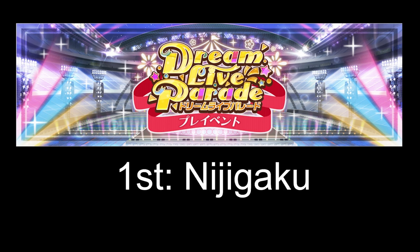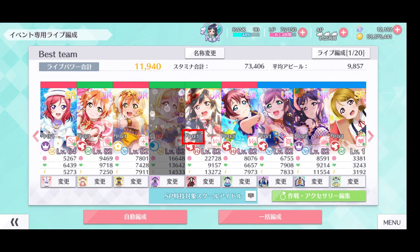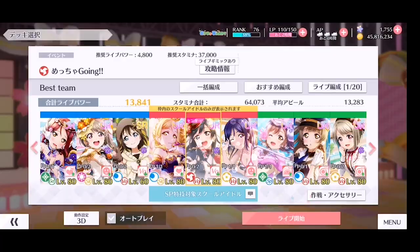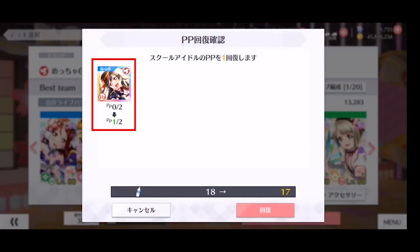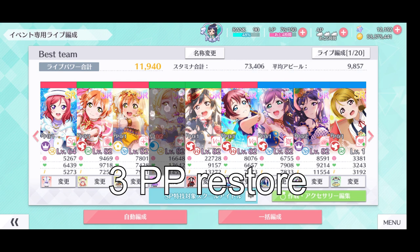For the first DLP, Nijigaku members will have this bonus; Muse in the second, and Aqua in the third. When the PP of a member reaches 0, you can no longer use that member unless you restore her PP. This can be done by using a special item called Performance Drink, which restores 1 PP of 1 member. If you don't have any, you can also restore PP by using 5 love stars. Performance Drink can be carried forward to the next event. Only use your drink for your best scorer or defender of each attribute. Every member can only have their PP restored 3 times; after that, you can no longer restore it.